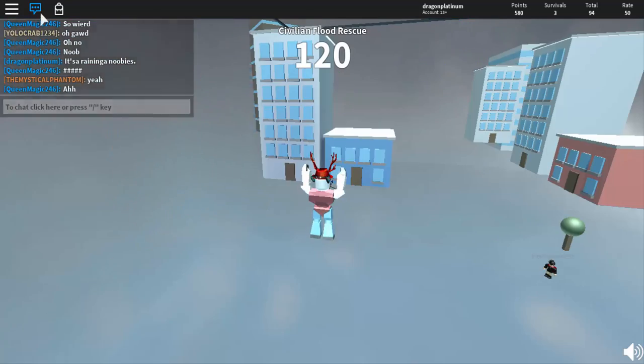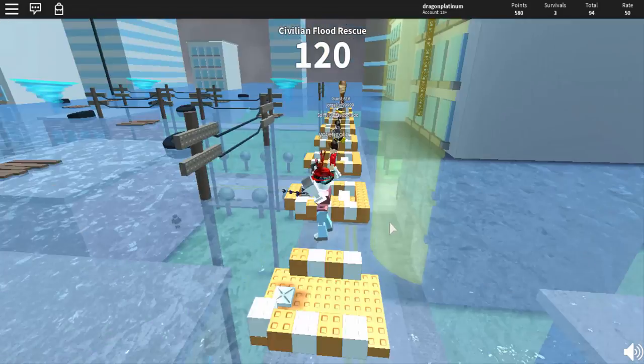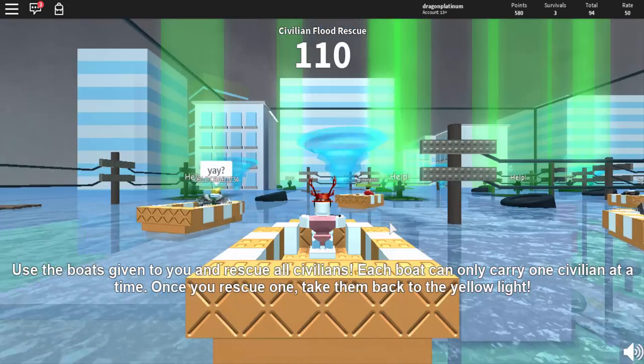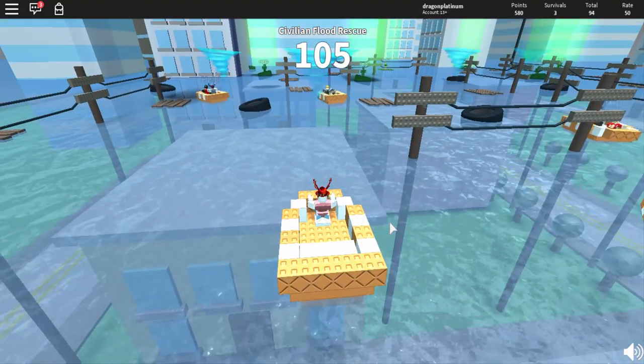Hello everyone, it's Dragon Platinum here, and today I'm going to show you guys how to get the Clever Cover shirt and survive the disasters. First off, you're going to want to wait for this disaster: the Civilian Flood Rescue. My boat broke off the bat here for some reason because I sat down too early, I think.